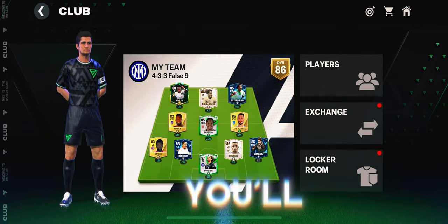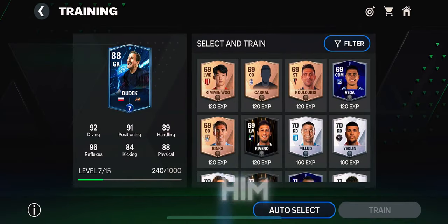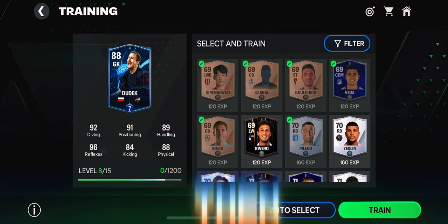Step 1. You'll need to get more than one copy of that player — for example, Jersey Dudek — and you need to rank him up to a higher overall, then sell him.